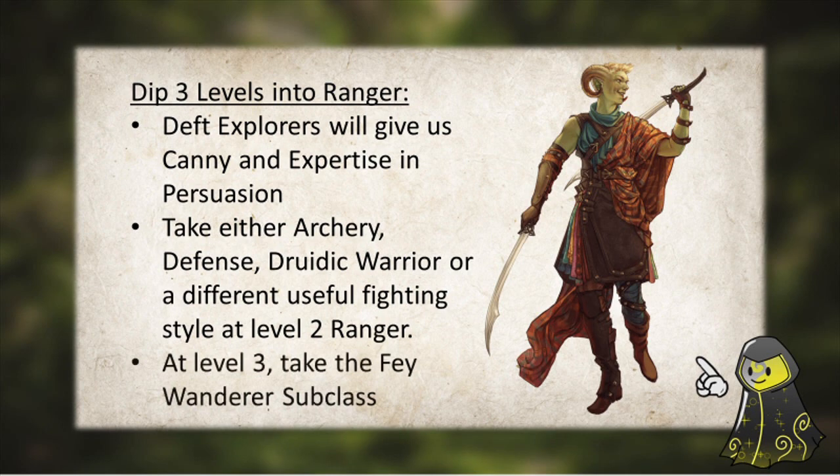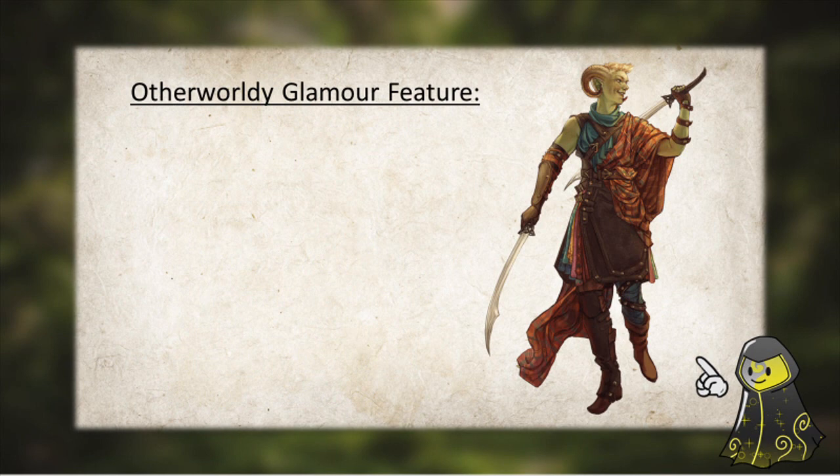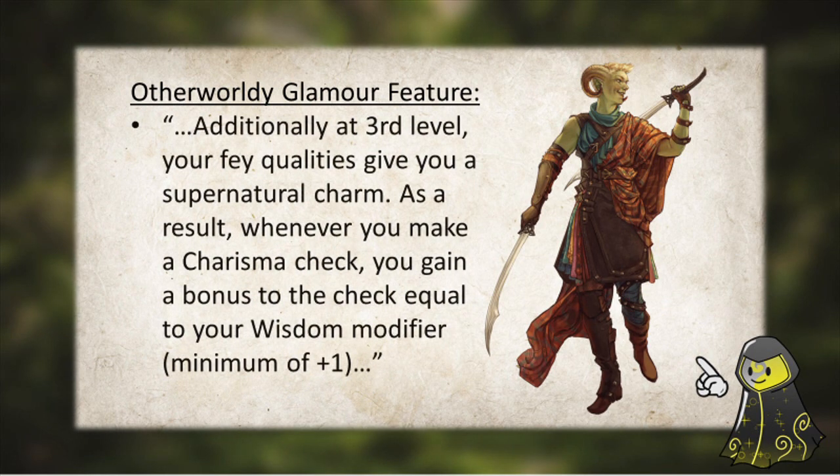And then at 3rd level, we take the Fey Wanderer subclass. Our 3rd level feature, Otherworldly Glamour, allows us to add our Wisdom modifier to any Charisma Checks we make. And this ability stacks with Elegant Courtier.